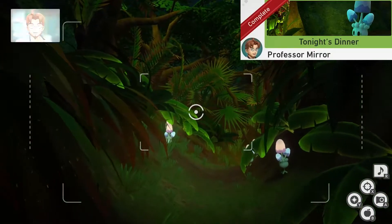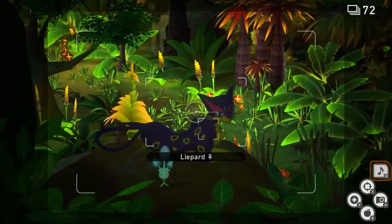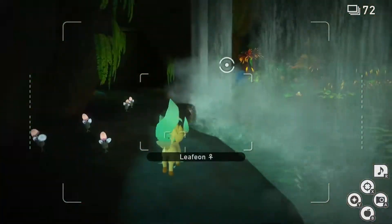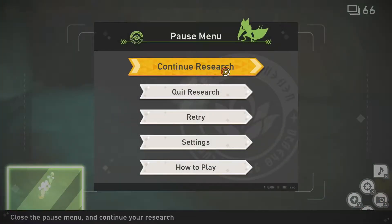Tonight's Dinner. For this one, we're going to go to the area just before the waterfall. Once you're here and you see the Liepard on the rock, look at it and play some music. This will cause it to move out of the way. Now you can scan and take the alternate route. Once we're behind the waterfall, we're going to throw a fluffroot at Morpeko and take a picture of it eating. Now you can quit and submit.